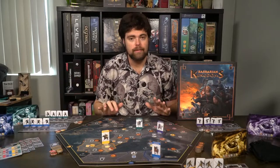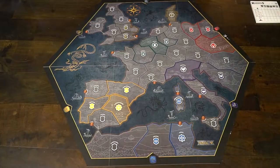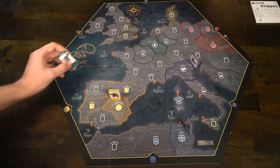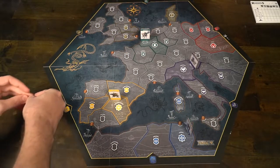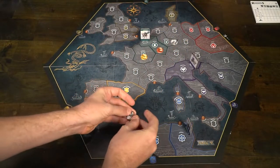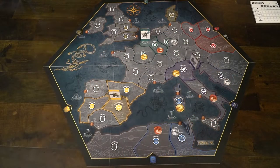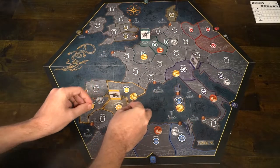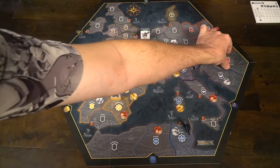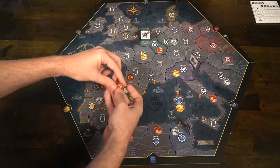Then each player is going to place their king for their color on the capital of their region — the capital is going to have a star. After each king has been placed, every player gathers a one, a two, and a three tremors, which is the currency in the game. Shuffle them up randomly and place them down on your starting locations face up. Make sure that each space on the board that is not being used has a control marker placed down to block off passage, because in a larger game more players use more spaces and in a smaller game the area gets reduced.